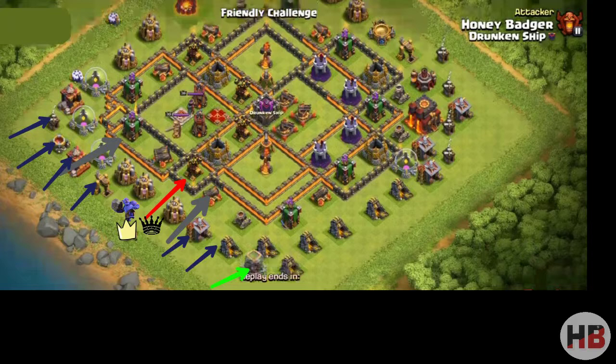Once the Baby Dragon takes out the Dark Elixir Storage, we will drop the second Golem on the Cannon marked with a dark gray arrow, with two Wizards behind it. As the buildings around the Golem start getting cleared, we will drop the Siege Machine with three Bowlers and both Heroes. I am carrying Valkyrie in the Siege Machine, though you can change it according to the base layout.